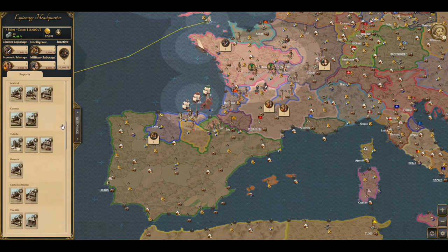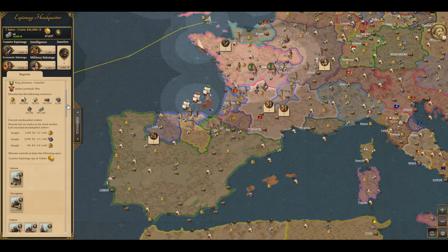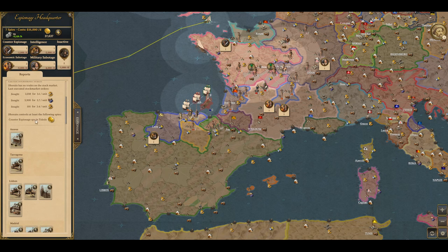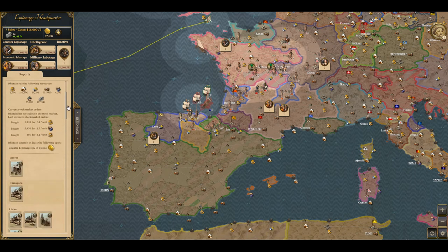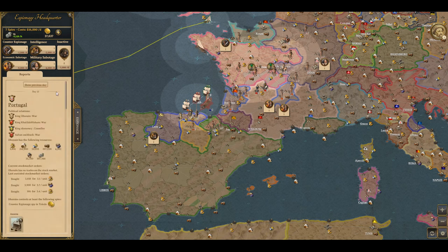These reports will show you an assortment of different information, such as political relations, the resources that they might have, any stock market orders — anything that they might have bought or sold on the stock market, any type of spy that they might have inside their country, any messages or trade that they might have sent, and any buildings that they have inside their country.